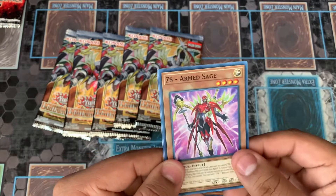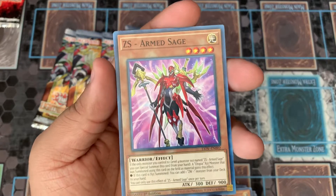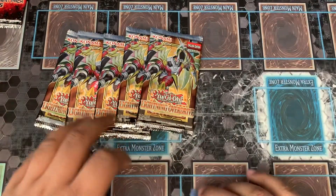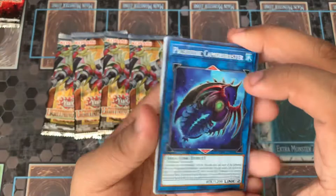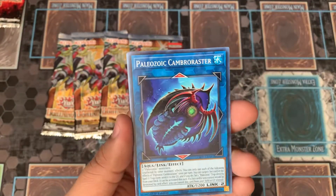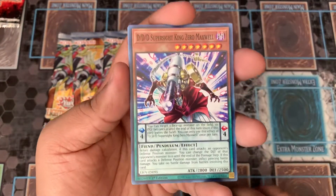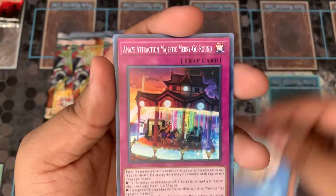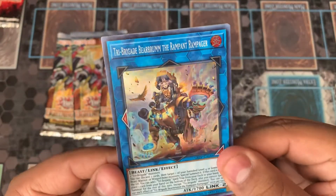Moving on — we got Guardian Sphinx, and the ZS Arm Sage. I really want to pick up the Utopia cards; I've been test playing them online, especially with the new structure deck coming out. It's actually a pretty fun deck to play. Paleozoic link monster — I forgot they had one, I just couldn't remember if it was in a core booster or a side set. We have another DDD card, an Amazement card, and Tribe Brigade Barrel Bloom.